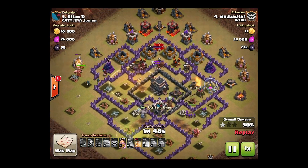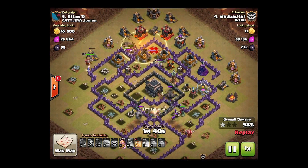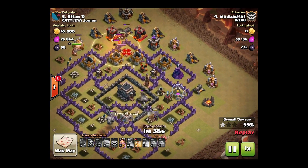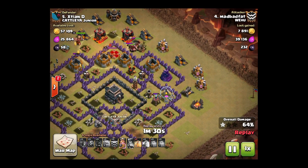Pretty high level Town Hall 9 right here. It's not an easy 3-star on this base — there's a really developed base right here. There's a second heal spell right there. Got the skeleton trap, the hogs — but with the heal he'll keep his HP up.